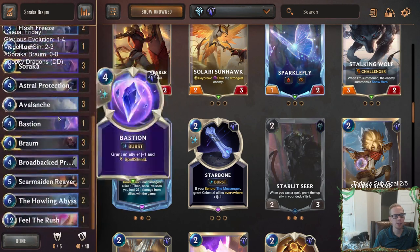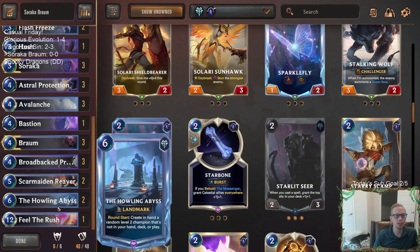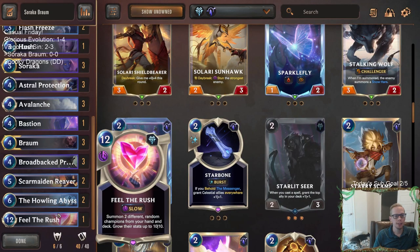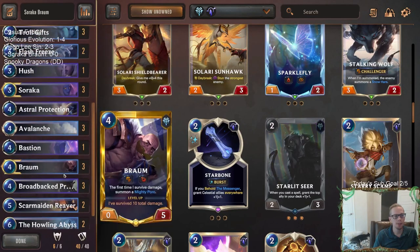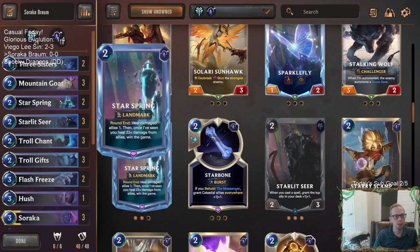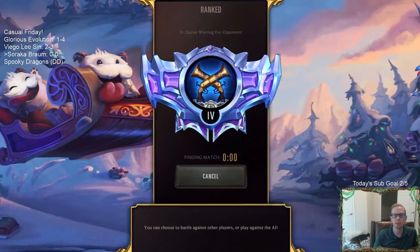For early drops we've got Mountain Goat with the gem to give Braum power or do some healing for Star Spring. For Soraka we've got Starlet Seer - if we play it early and get a few plus one plus ones on something like Braum, making it plus three plus three, that can completely change the game. Those two are our early drops, and then we're basically just going to try to block a lot, stay alive, get Howling Abyss or Feel the Rush out, buff up Braum, or win with Star Spring.